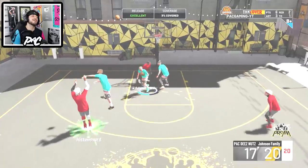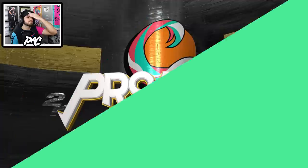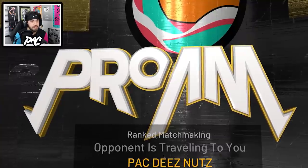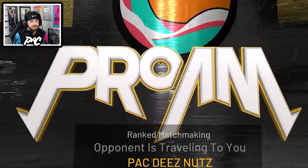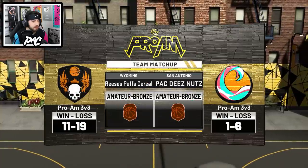Why do we fall? So that we can learn to pick ourselves up. And the fact that this Pro-Am wall — it looks like it says 'prom.' Yeah it does say prom, that's funny. I don't know why they have a longer M.